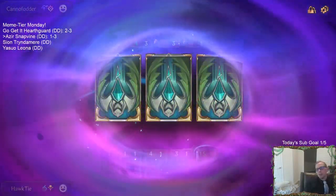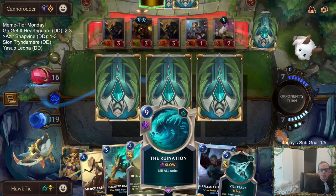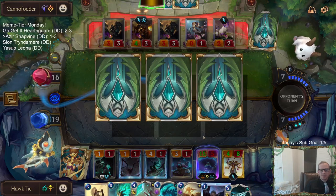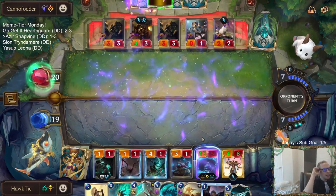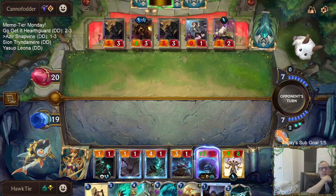Spell shield is not going to keep Nasus alive through a Ruination — the Nasus will die. That line made sense except for Zoe not attacking; Zoe not attacking didn't really make sense.